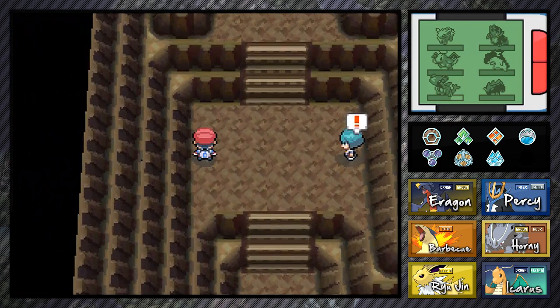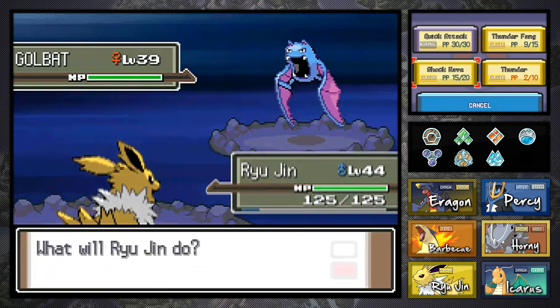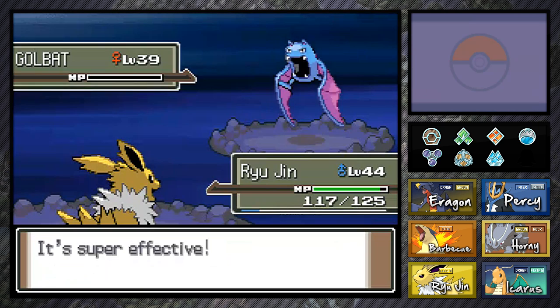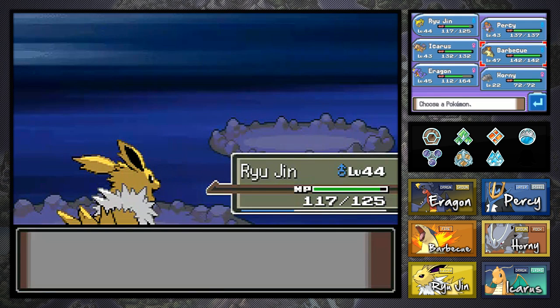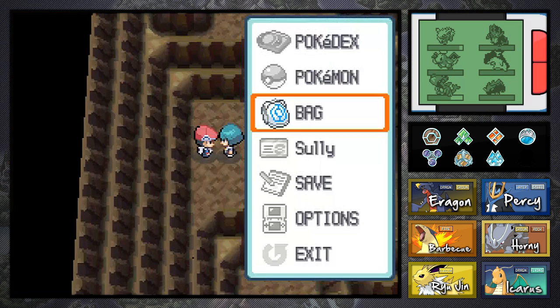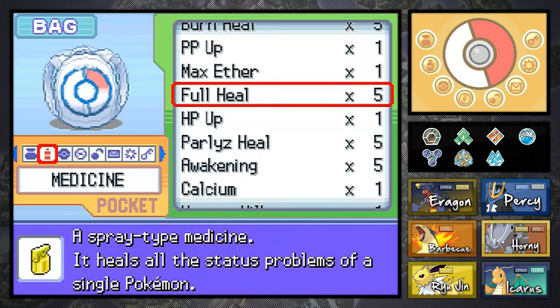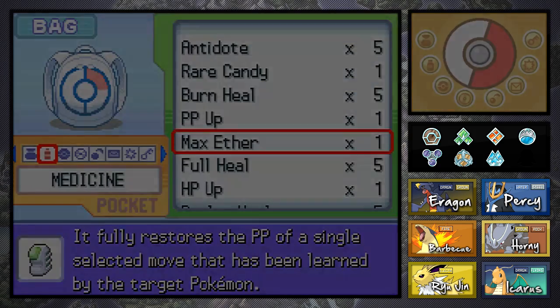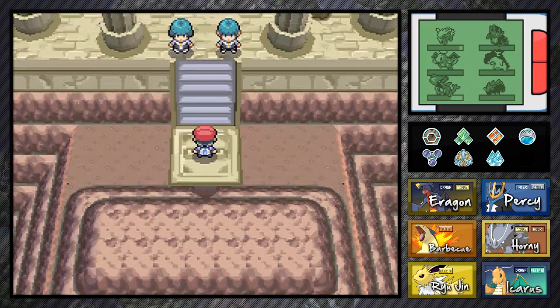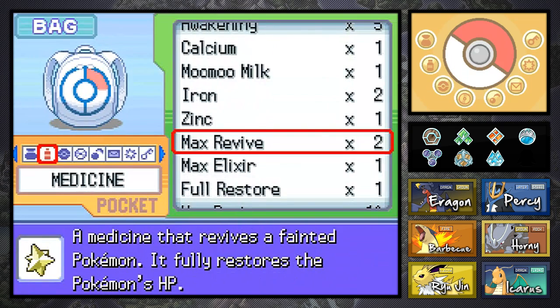Another Galactic grunt at Mount Coronet — let's just get this over with, you're wasting my time. That was easy. I want to use an Elixir to restore PP. Jolteon is about to run low on his PP. Oh my god, here we are guys — the Spear Pillar! This is where the magic happens; this is when the game gets really intense and really fun and really interesting. I used 'really' like three times there — now there's the fourth time.